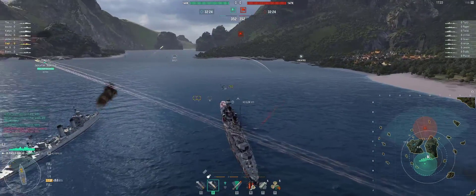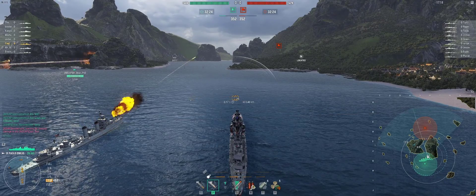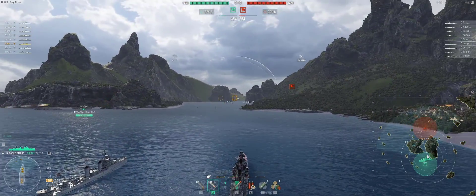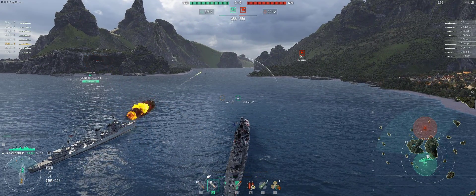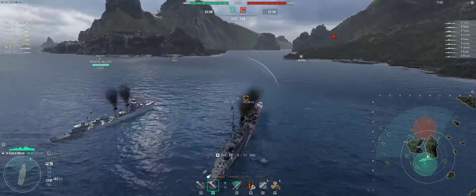Hey, this is Captain Bond. So the first part of this video is we did some torpedo jousting with another clan, A-Ship, and it was a pretty fun twin brothers. I was in my Apollo Emil. You're going to see some mad dodging in the background, but what I wanted to talk about was aiming your shells and having your reticle aimed on the correct ship.